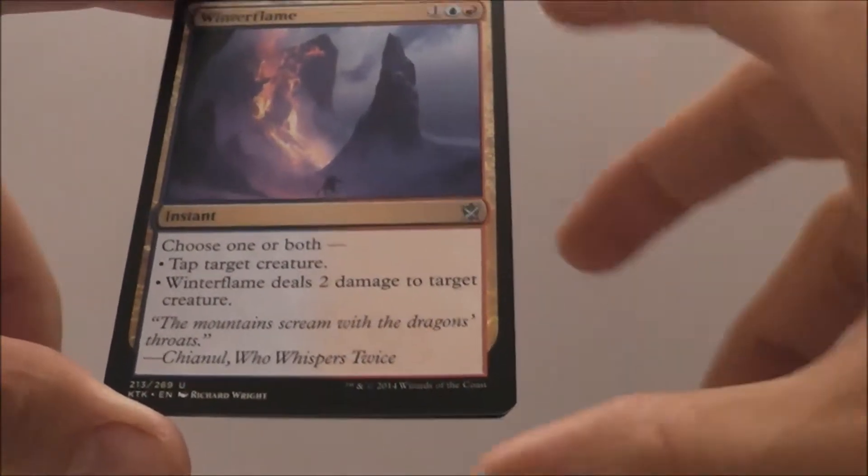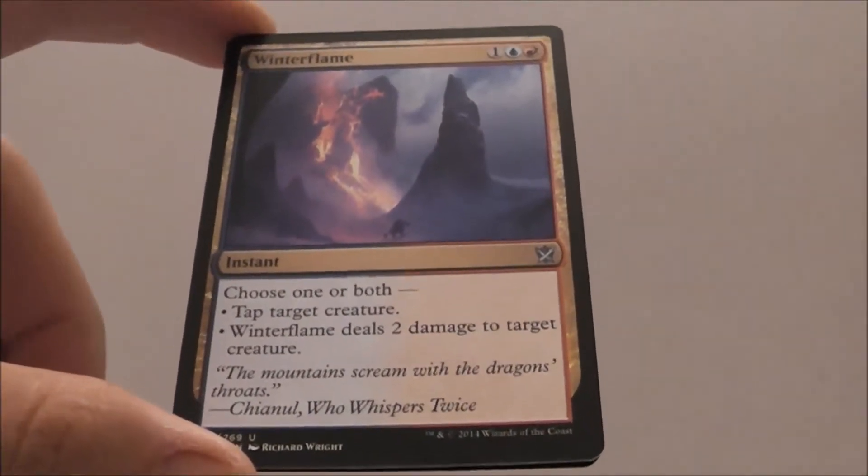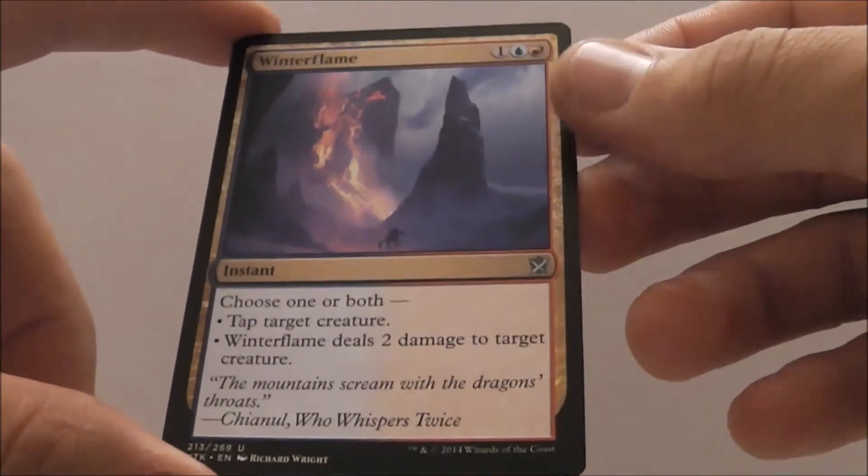Winter Flame for three mana — you choose one or both: tap target creature, or deal two damage to target creature. For three mana, that's great.